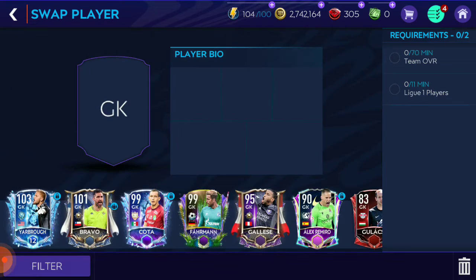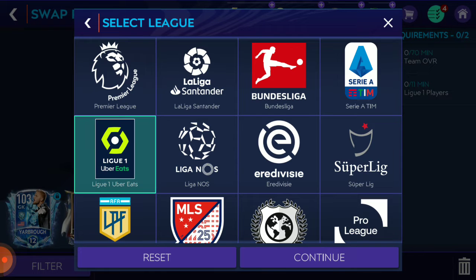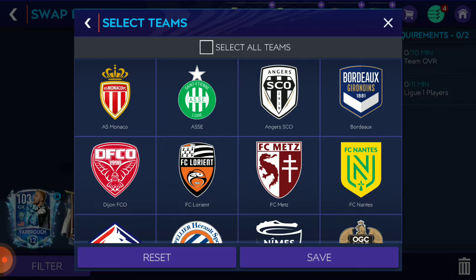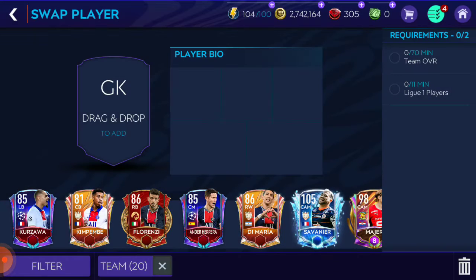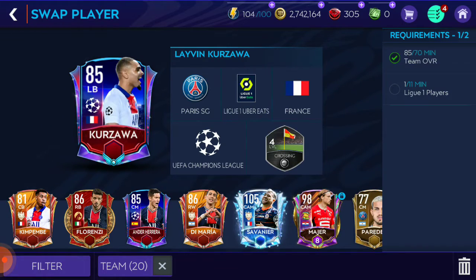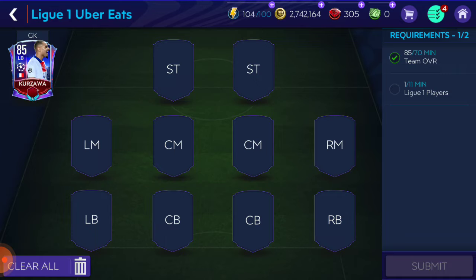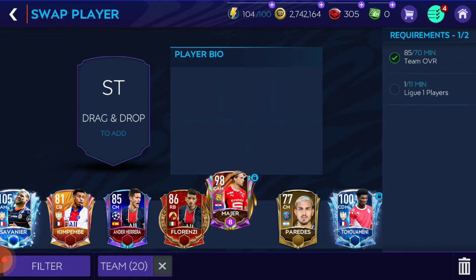If you have any problems getting good players, the only thing you do is go to Teams, select the Uber Leagues, and select all to save your search, so you get many players. You have to give the estimated team OVR required. This is basically called the Squad Building Challenges.